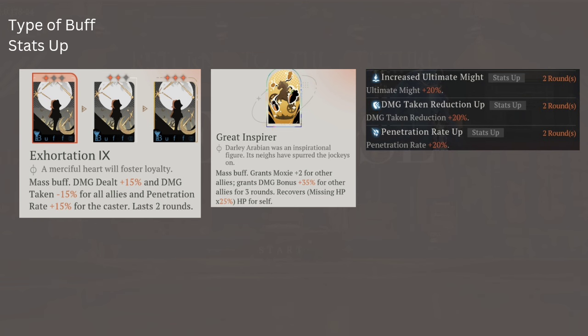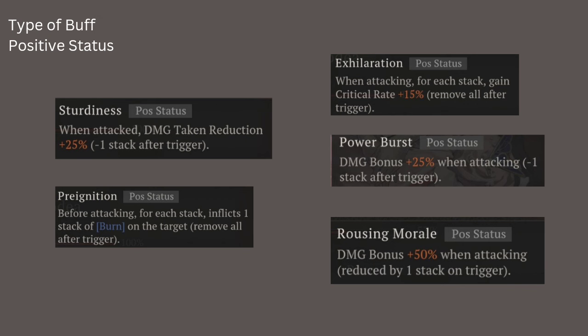If you're confused, in a fight just click on your unit and it will list all buffs and debuffs along with their category. For Positive Status: Sturdiness is a positive status even though it reduces damage taken, which seems like Stats Up, but it is classified as Positive Status. Spatodia's Pre-Infliction and Exhalation are also Positive Status, as are Isold's Power Burst and Arousing Morale — they affect stats but are classified as Positive Status.